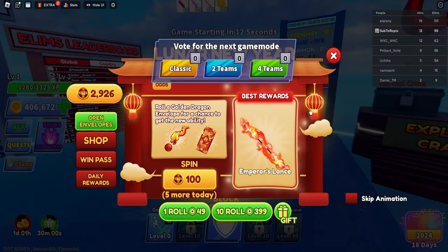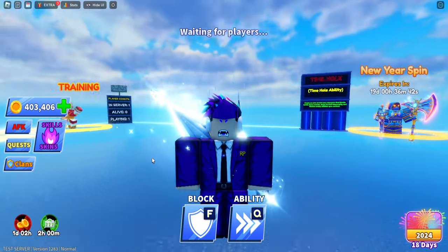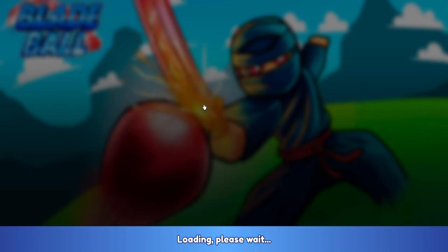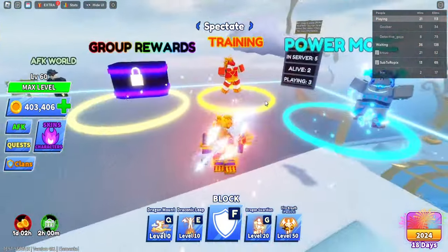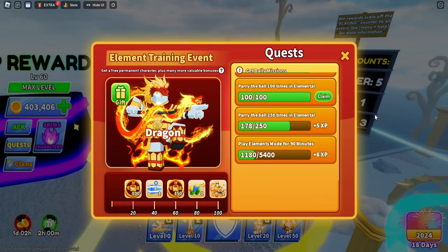There were two different items and they gave me 1,000 lucky coins — that's so cool! You can also get the dragon emote and dragon armor inside the Training mode. Once you're in the elemental game mode, go to Training and you can claim rewards: fire the ball, carry the ball, and play elements.